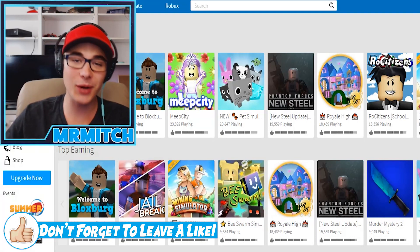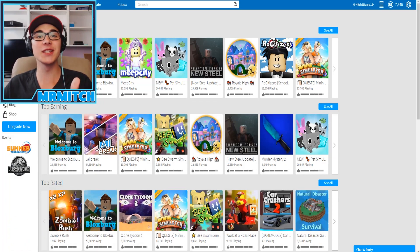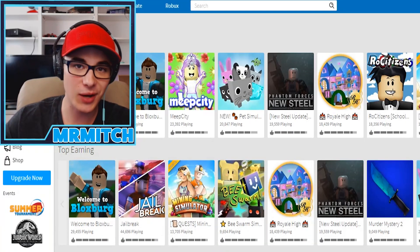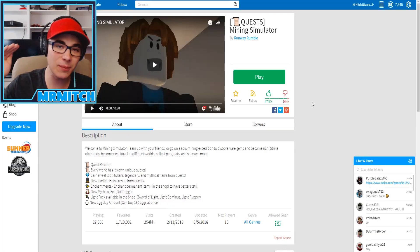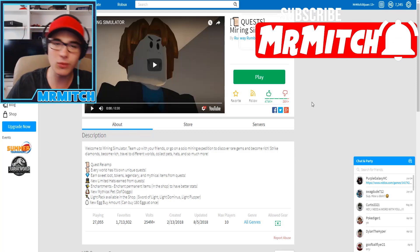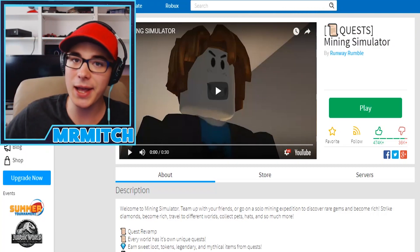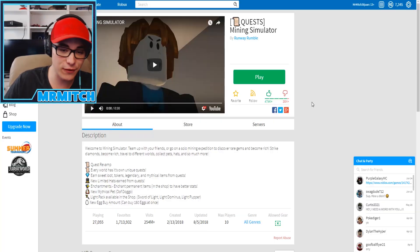Today we're going to be checking out the brand new update in Mining Simulator. There's some really cool stuff added, so if you guys are excited, let me know in the comment section down below. But without further ado, let's hop directly into the video. If you come on the Mining Simulator page right now, it says they got a brand new quest revamp. They did have quests before, but they weren't that good — it was like, go mine 200 clay and I'll give you 300 bucks. It was okay but nothing fancy. So now they've got a brand new quest revamp.